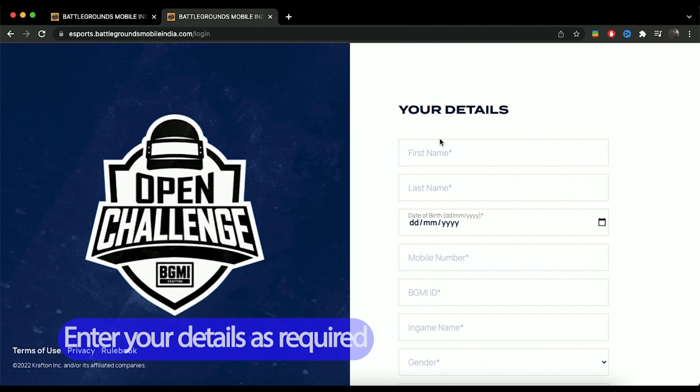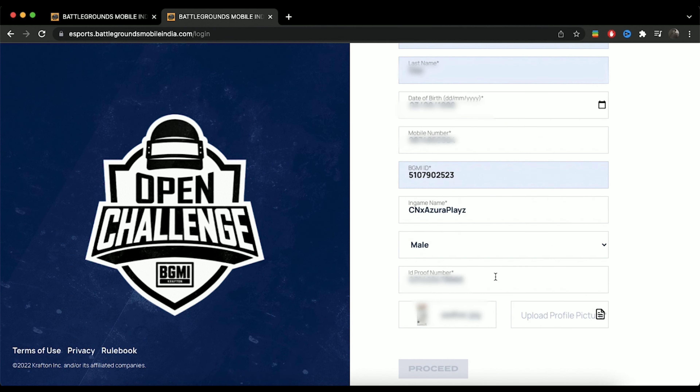Enter your details as asked, one by one: first name, last name, date of birth, mobile number, BGMI ID, in-game name, gender, and then your government ID proof number.